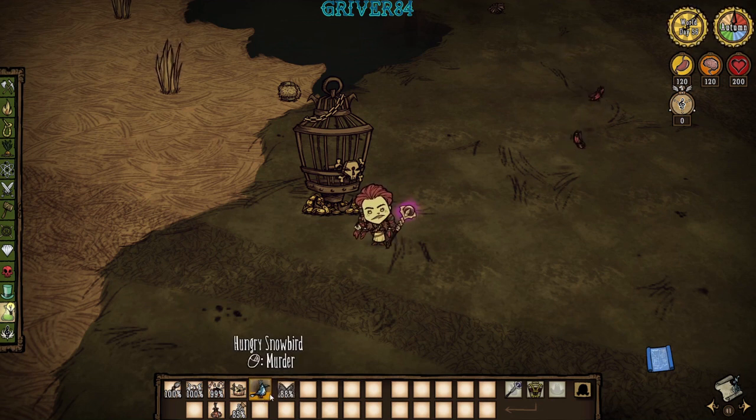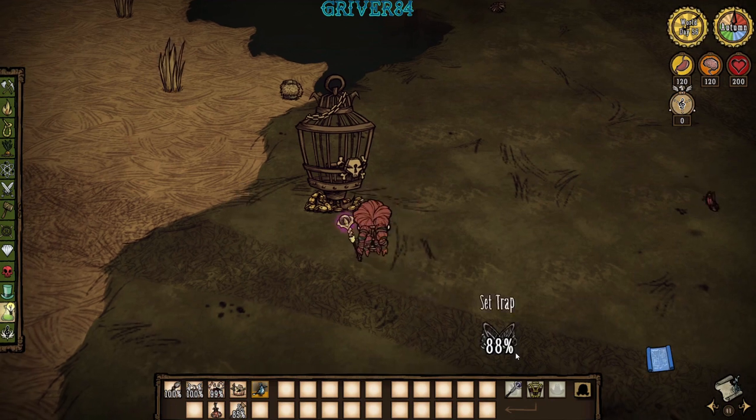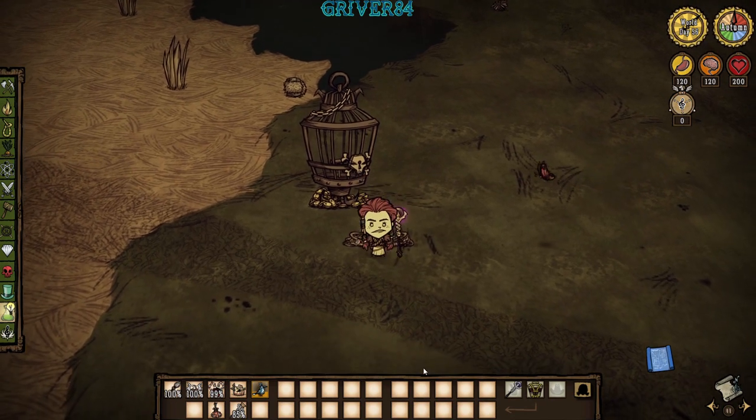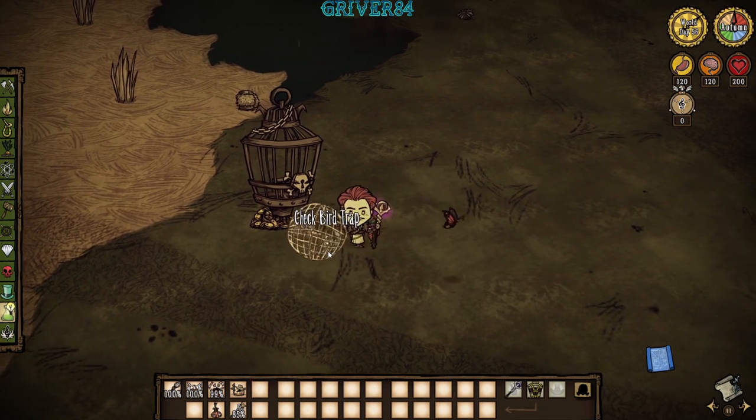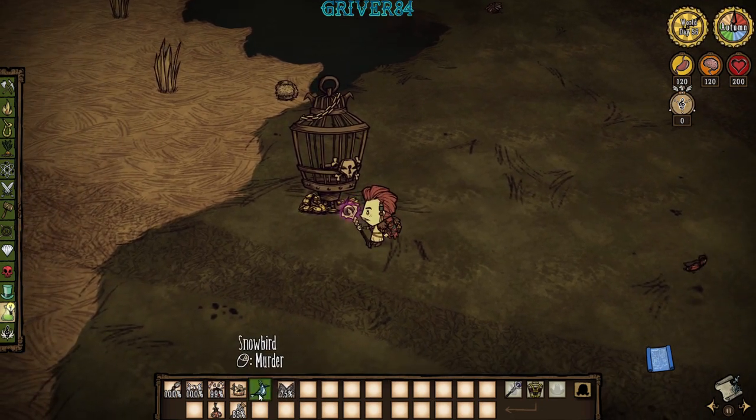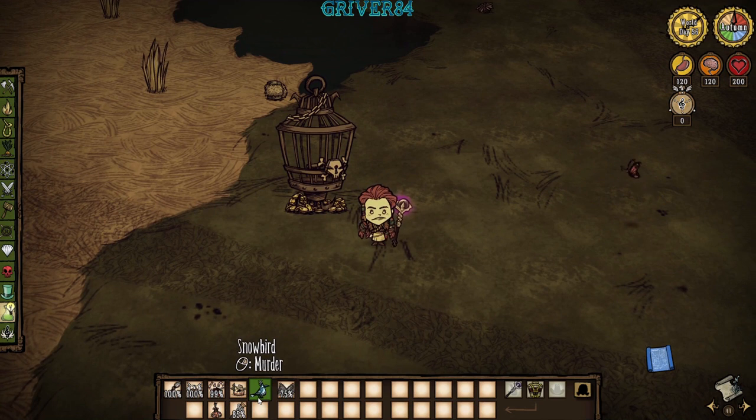He informed me that if you happen to have a bird that is in your inventory extra, or in your birdcage that is hungry, and you happen to not have any food, one thing that you can do to refill its hunger is just drop it in a bird trap, pick it back up, and as you can see here, its hunger is refilled.